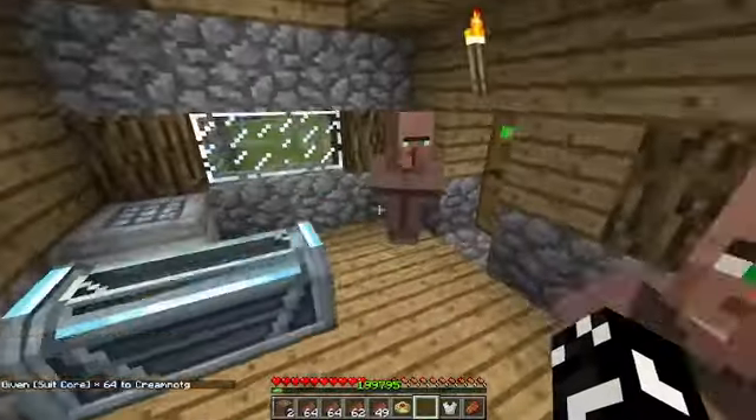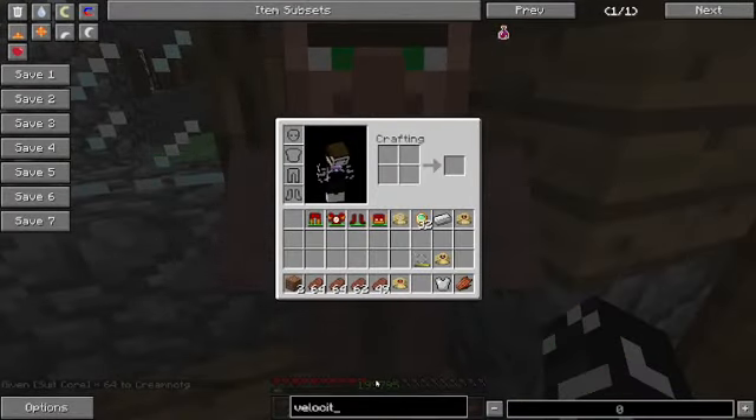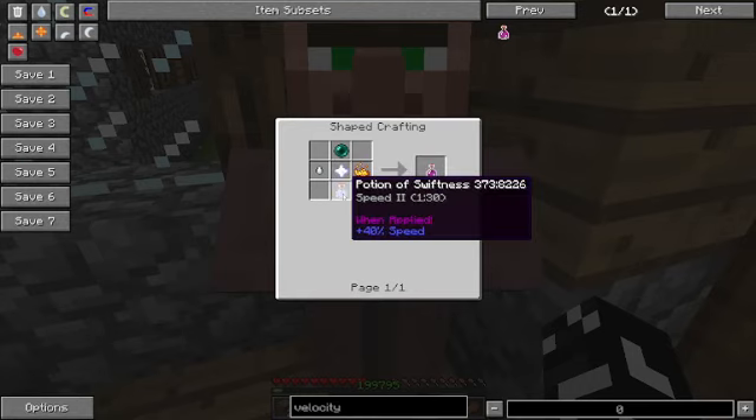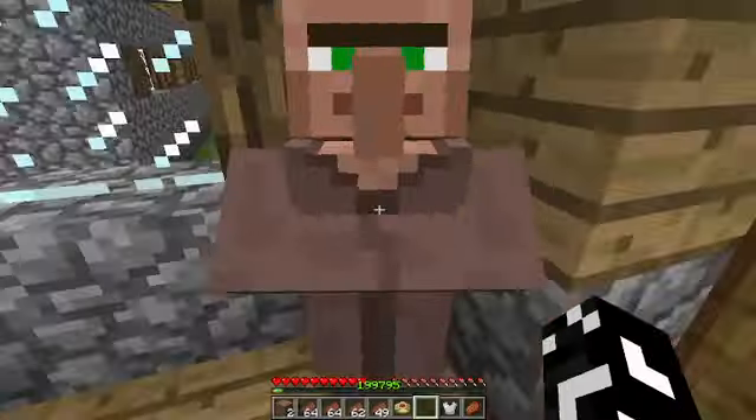Then you take this and print. You now have your speedster. There's also Velocity 9. To get this you need an ender pearl, gas tier, nether star, blaze powder, and a potion of swiftness too. Then you get Velocity 9.